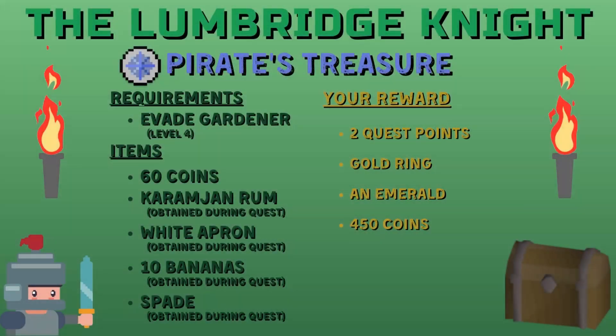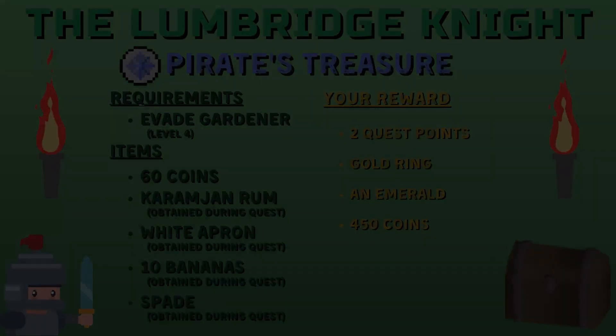Welcome to the Lumbridge Knight Pirate's Treasure Quest Guide for Old School RuneScape. All you need for this quest is to be able to evade a level 4 gardener and 60 coins. You'll score yourself 2 quest points, a gold ring, an emerald, and 450 coins. Everything else can be found during the course of the quest. So let's find some treasure.